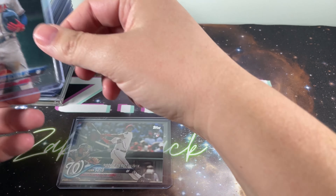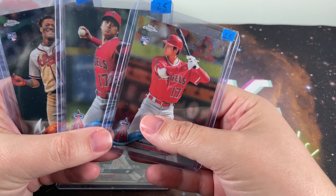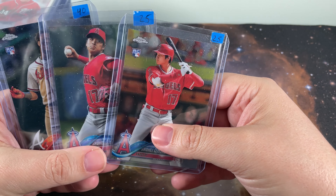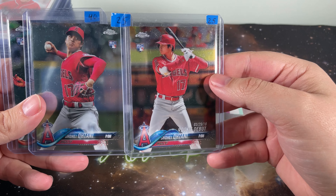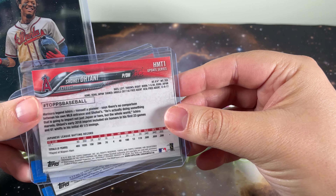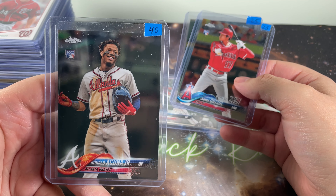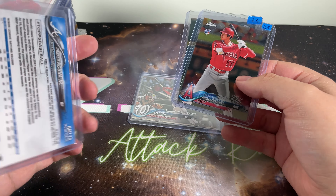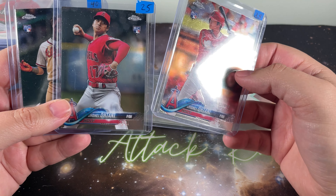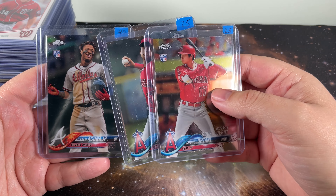Within that deal there were four cards. It was the Soto regular Topps Update, the Topps Chrome Update Otanis — both the regular and the rookie debut — and the Ronald Acuna Jr. Topps Chrome Update. Fantastic cards. They all look good, beautiful corners — cards I didn't have that I really wanted to add before the prices went even higher.